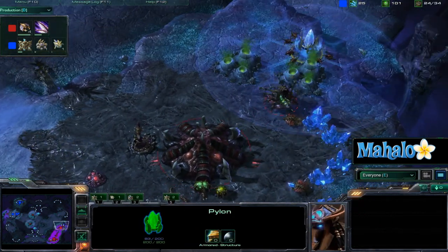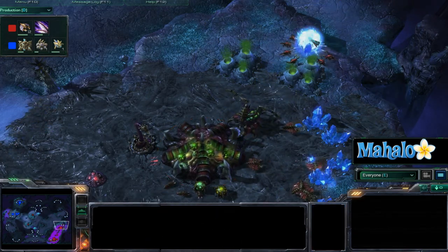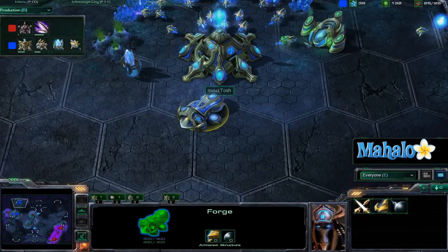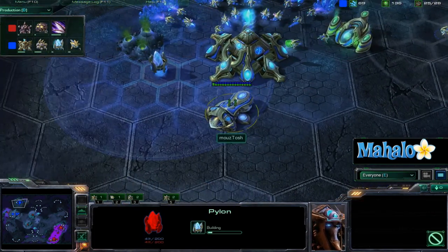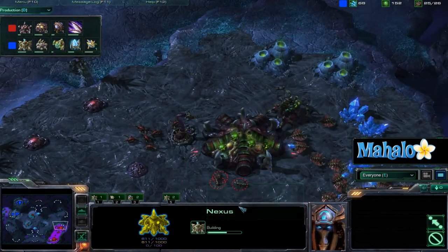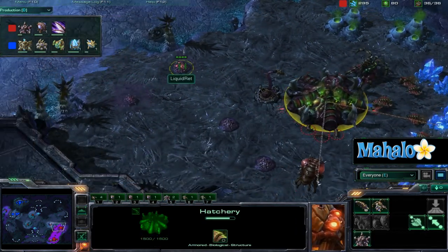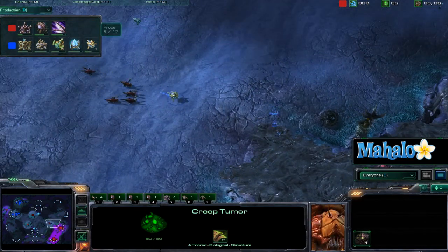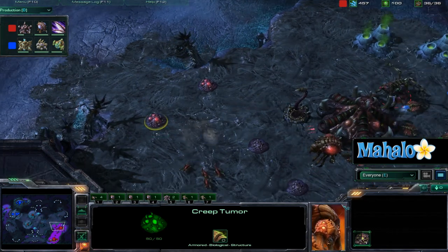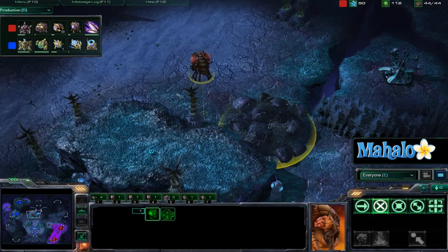A proxy pylon was set up back here and I didn't see it, but luckily Ret did see it, and no Zealot is going to get warped in. He doesn't even have warp gate technology researching because he's got no cyber core, so that pylon was more of just a scout pylon — it couldn't have actually served as a point to warp in Zealots, Stalkers, Sentries, or anything like that. Two of those creep tumors going down. Back from the Brood War days when they were spore colonies and sunken colonies and all that good stuff.